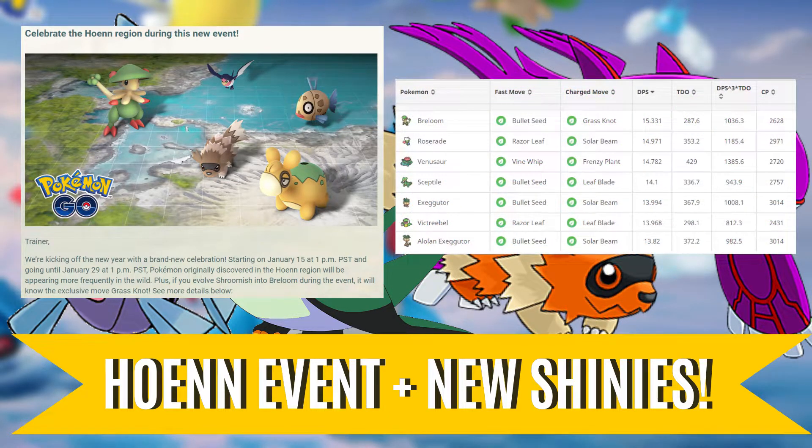During this event, you can also evolve a Shroomish in order to obtain a Breloom with the grass type charge move Grass Knot. There's been a lot of chat in the PVP subreddit about this move, but the general consensus is that it is in fact a better move than Seed Bomb on Breloom during neutral matchups.